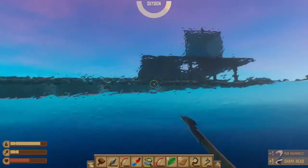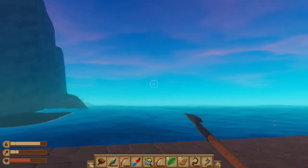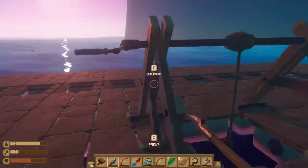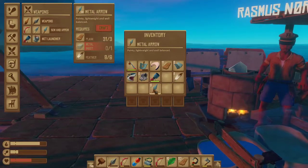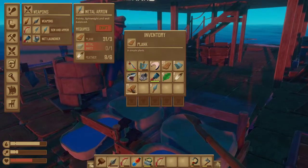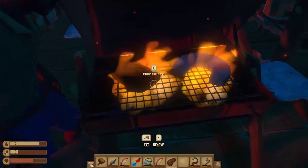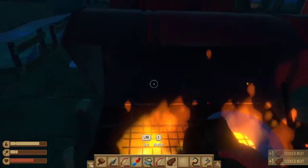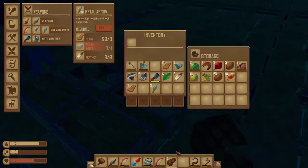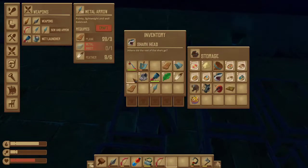Should we move on from this island? I would love to kill that bird, Rasmus. Yeah, let's just do that. I need to make a new metal spear because mine broke. I'll put some shark meat on the grill. We're starting to get some pretty good loot. Also, we've killed 12 sharks so far.